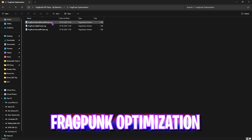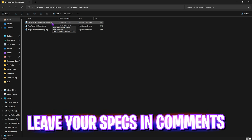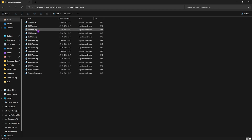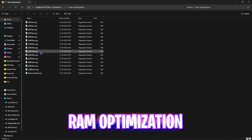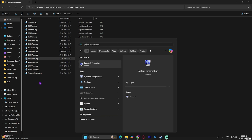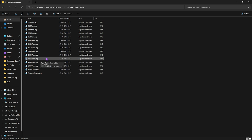The second folder is Game Optimization, which contains three registries. I recommend leaving your PC specs in the comments below and I'll tell you which registry to choose. The third folder is RAM Optimization — it sets the correct DWORD values for optimal RAM performance and unlocks your RAM's full performance. Select the preset matching your RAM size. To find your RAM, search for System Information and look for Installed Physical Memory. I have 32 GB RAM, so I apply that registry. If it doesn't give optimal performance, use the reset-to-default option.